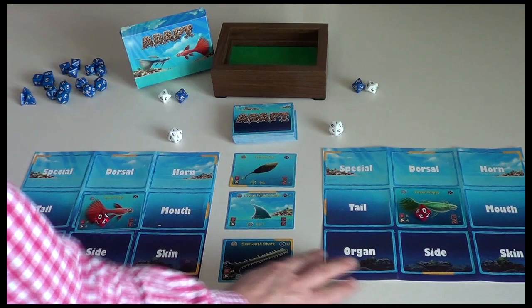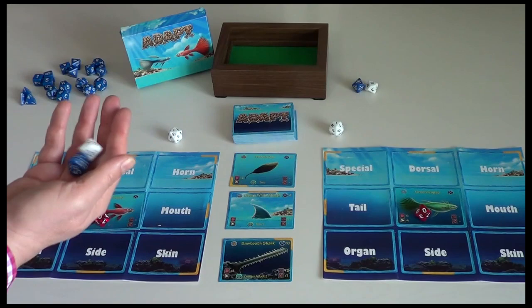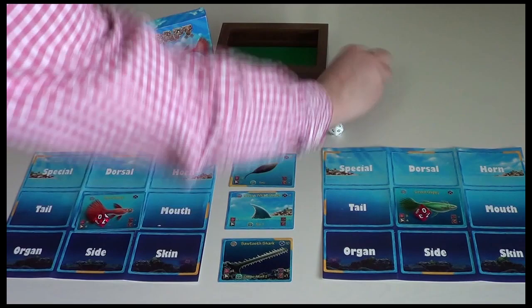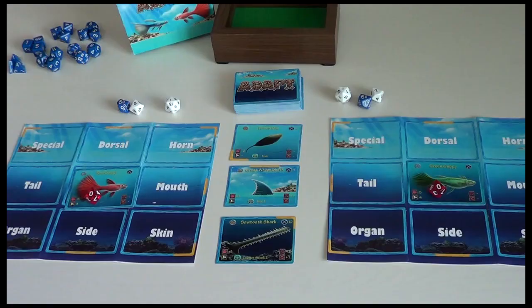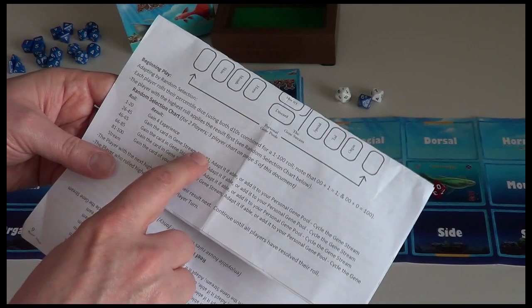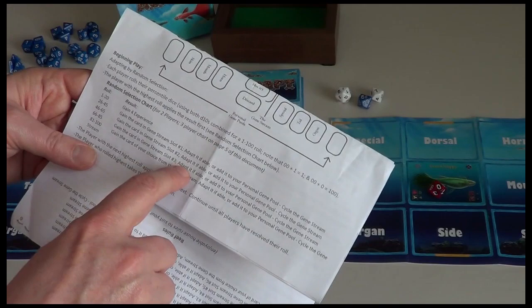Now for the start of the game, we're all set up and ready to go, but we do have a little starting bonus just to get us going. Each player has these percentile dice — two d10s, one for the tens, one for the units. Give them a roll. So 55 for the red and 67 for the green. This result gives us a bonus — the higher result takes their bonus first, so 67 is the highest. A result of 61 to 80 gains the card in stream slot number three, so we take that card.